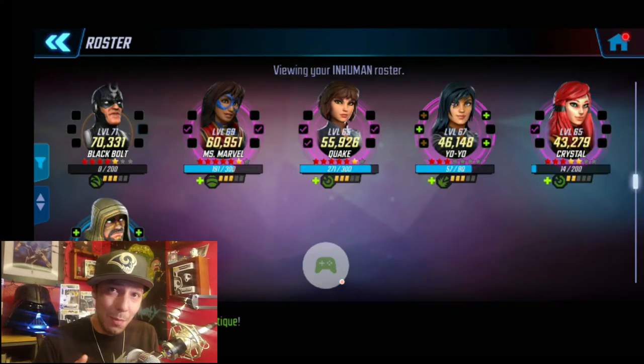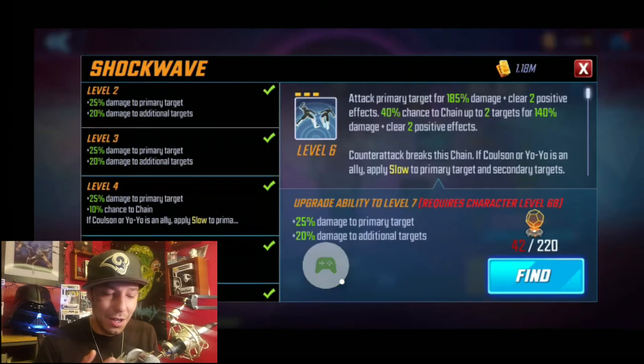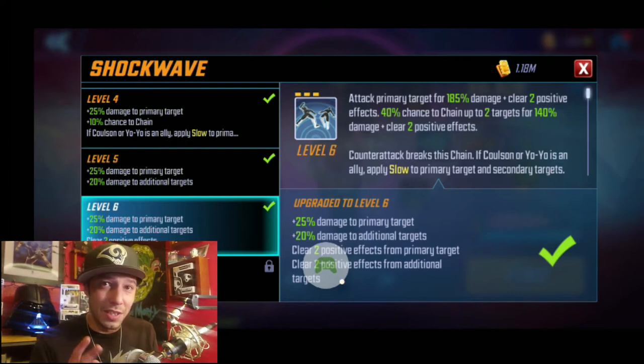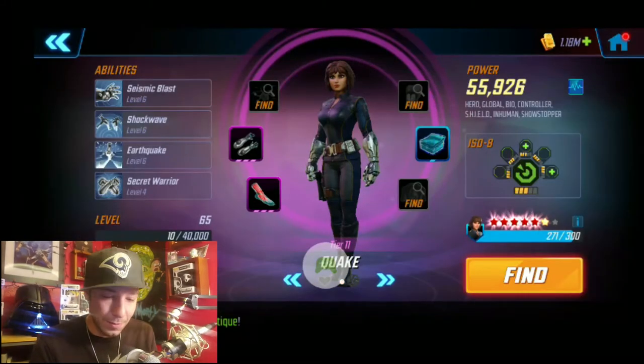Quake is another key member of this squad. She doesn't really need any T4s, but her Shockwave — you need to take it up to at least level 6. Because that's going to give you the clear two positive effects. So when you want to get rid of Taunts, Defense Up, or Offense Up, those kind of things, she's really going to come in key at those points.